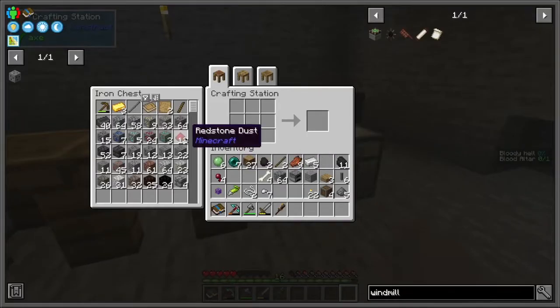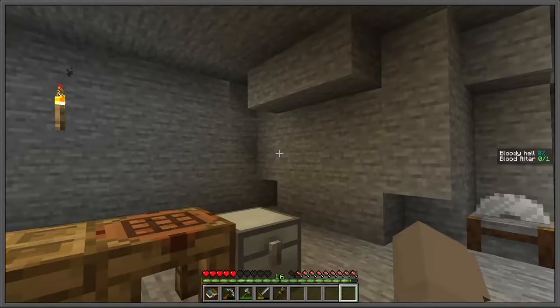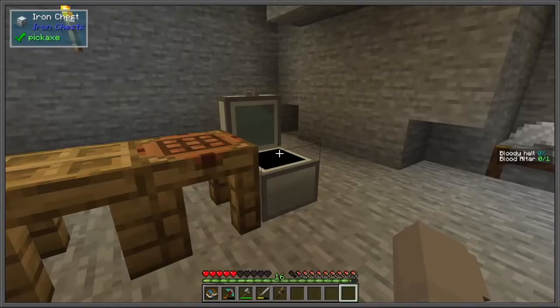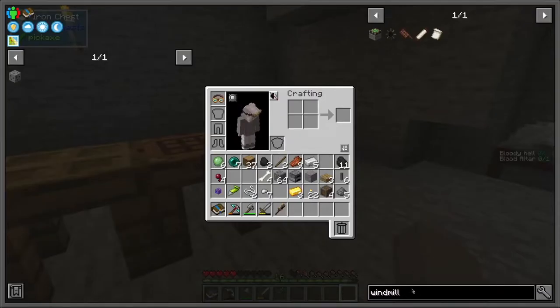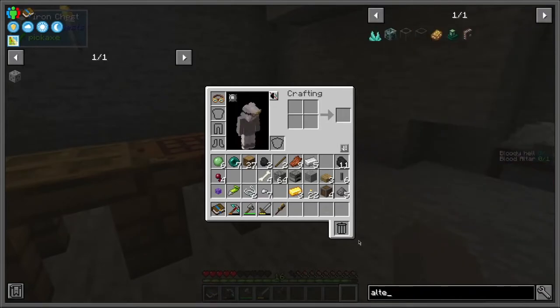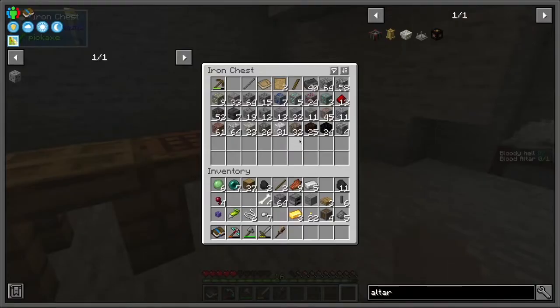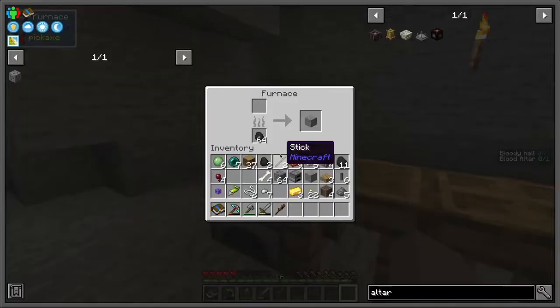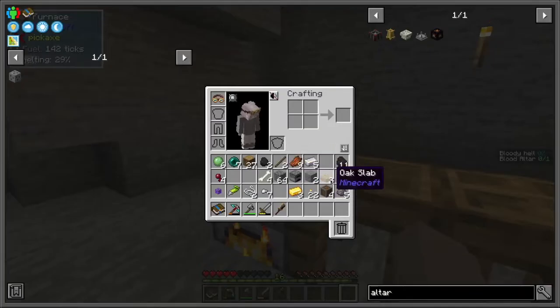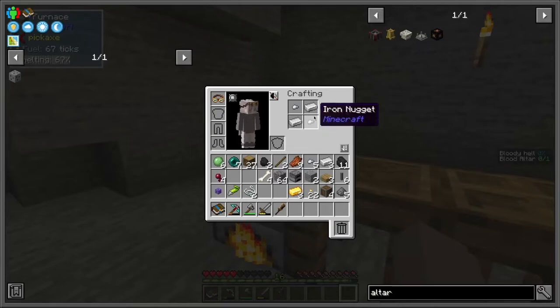I didn't have any smelted stone on me at the time, so now I have to go smelt some more stone. The Too Many Items mod is the mod that you see on the right, which displays recipes for all the modded items. Very useful, especially in a mod pack that you don't understand quite yet — it helps with understanding the basics of the mod.